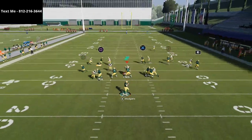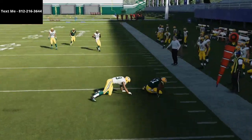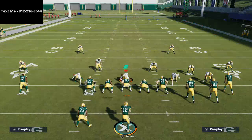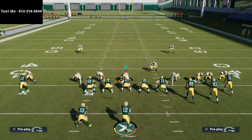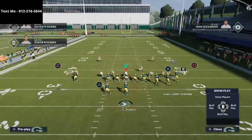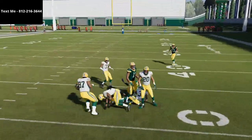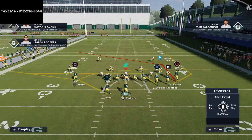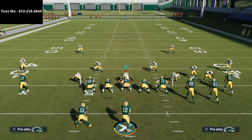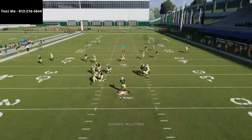You have to understand the timing of the mesh routes this year. Mesh routes are very, very tricky, but can be some of the best routes in the entire game. What you don't want to do is throw too early — if you see him coming open early, don't throw it, because it's going to lead him up the field and he won't get the separation you want. If you look at the play art, his mesh route is going to hitch up at the hash mark. So once he passes the hash mark, that's when you make that throw against man-to-man.